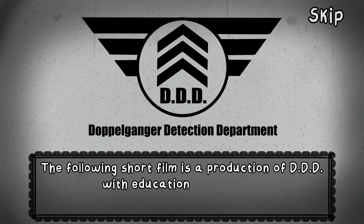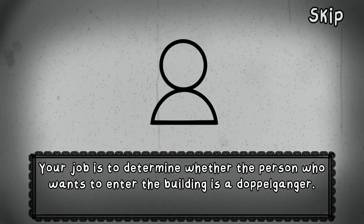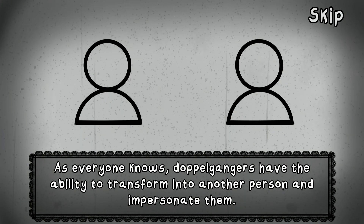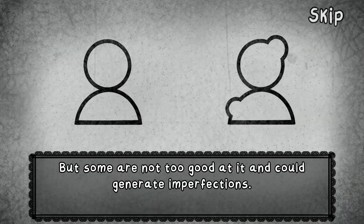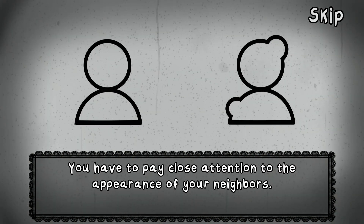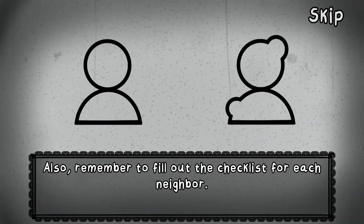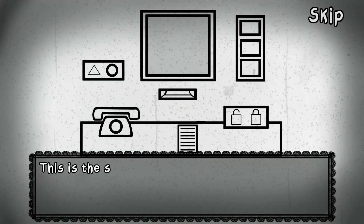Oh, I get to watch a film. The following is a short film. If you're watching this film, it's because you're the new doorman in your building. Your job is to determine whether the person who wants to enter the building is a doppelganger. As everyone knows, doppelgangers have the ability to transform into another person and impersonate them, but if some are not too good at it, it could generate imperfections.